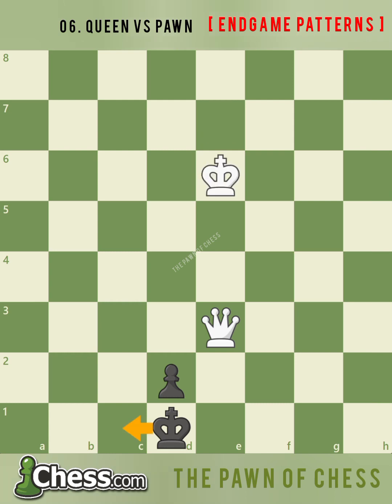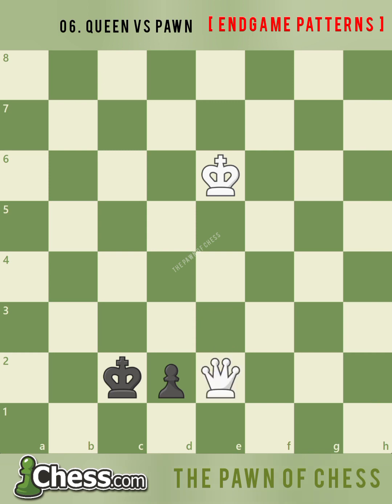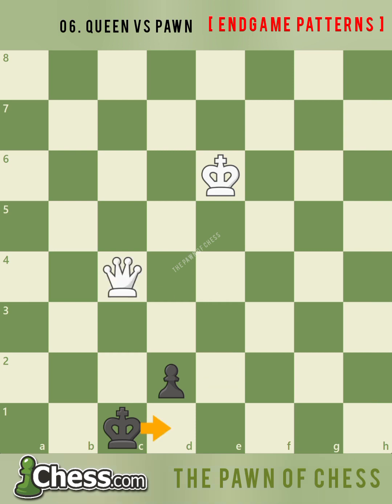Since king c1 would pin the pawn to black's king, the only way to threaten to promote the pawn is by playing king c2. White now pins the pawn to the king with queen e2. If black moves the king to c3, then white wins easily by blockading the promotion square with queen d1. This means black's only try is king c1. Since queen e3 and king c2 would be repeating moves, it is important to attack black's king with queen c4 check. Black is forced to either block the pawn with king d1 or separate the king from the pawn with king b1.